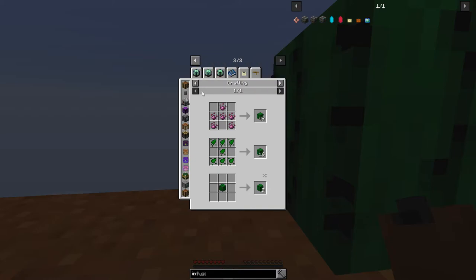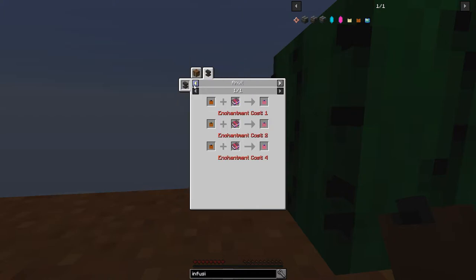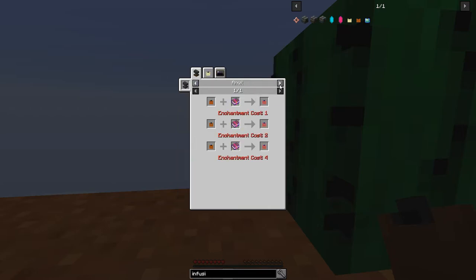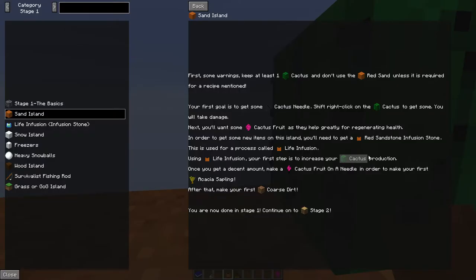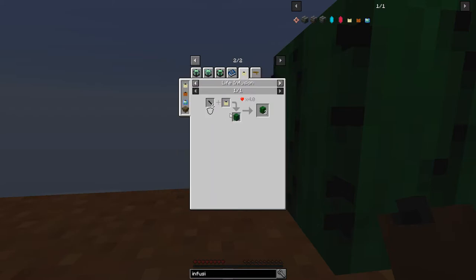Wait, I think here — yes, there we have it. Using this infusion stone, you can see we have here many different things we can do with this life infusion stone. We can get coarse dirt, we can get acacia saplings, but we need more cactus fruit before we can do that.